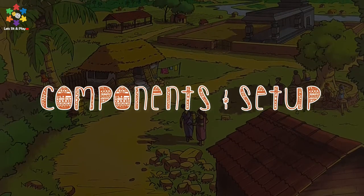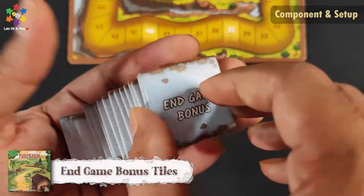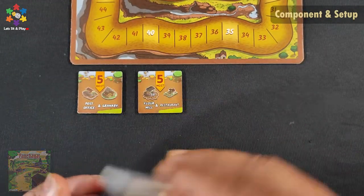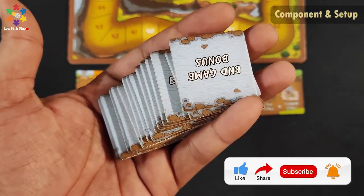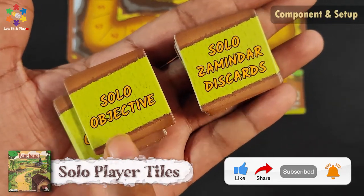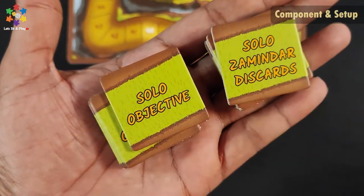Now you will see the components and setup of this game. First, the scoreboard will be placed in the center. This is the End Game Bonus Tile, which gives you bonus points at the end of the game. There is also the Solo Player Tile with Solo Objective and Solo Discard Tile, but we will not use this as I am explaining the 3-player game, so we will keep this in the box.